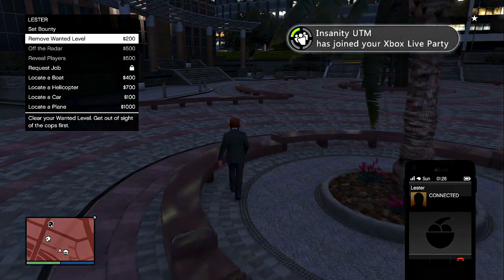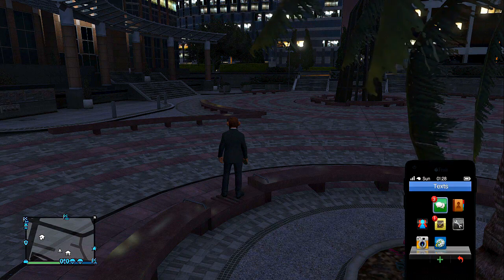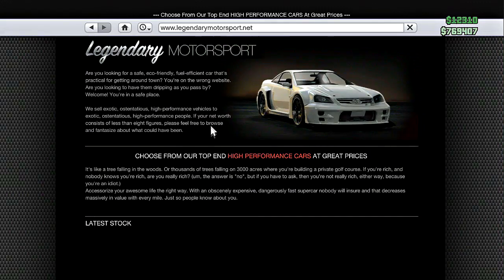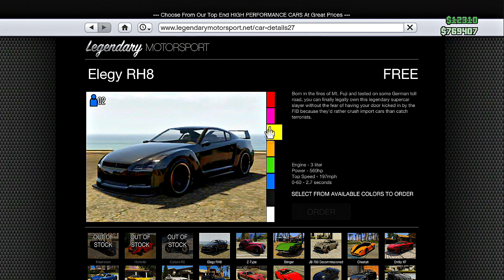Hello guys, Confucian GCham here for an awesome glitch. What you guys will need to do to spray paint your bike is go to the Legendary Motorsport on the internet. At that, you guys will buy the Elegy because it is free, and you guys will order it by picking the color you guys want your bike.